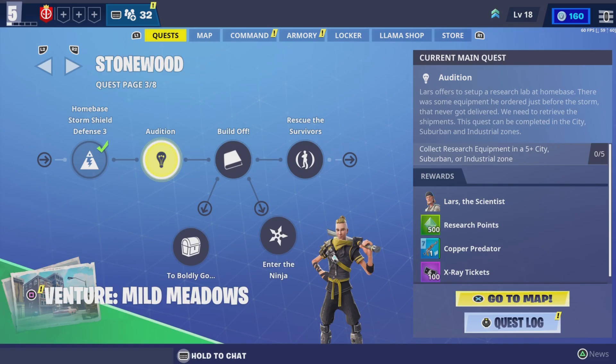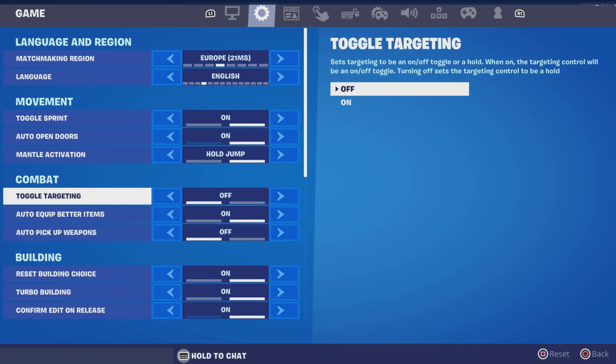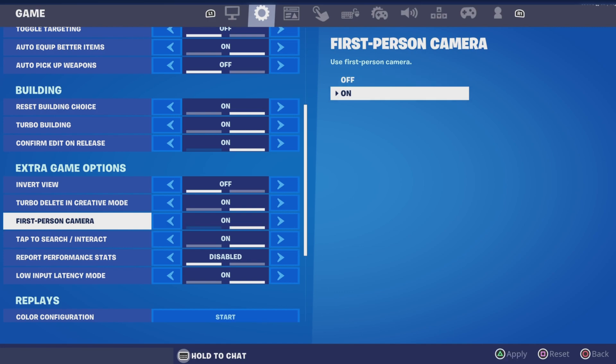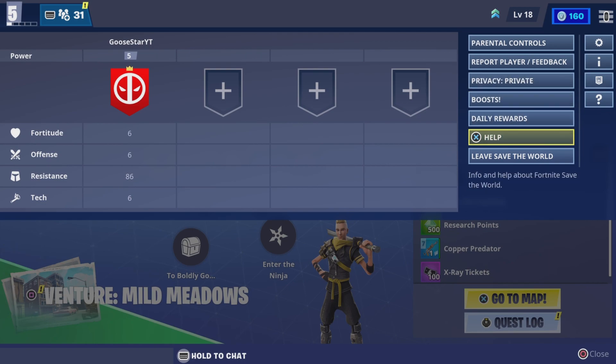Alright, let me just go off this. So then you want to press on to Options, go over to the game part, and keep scrolling down until you find first person camera. Turn it on, apply, and then let's just go off of Save the World.